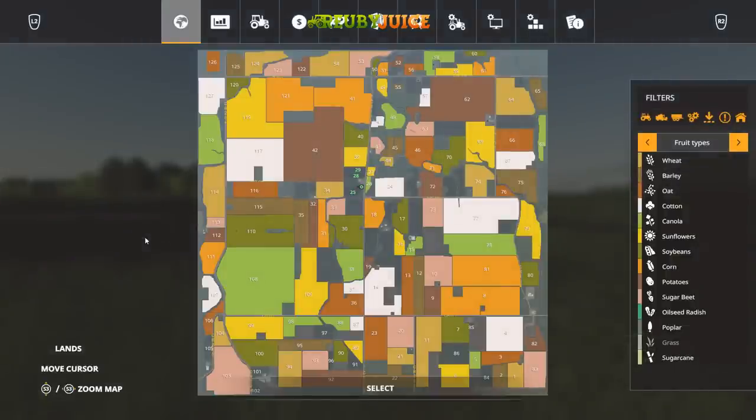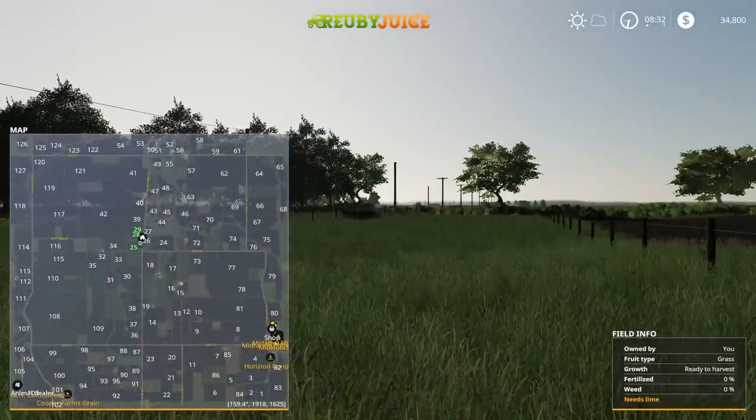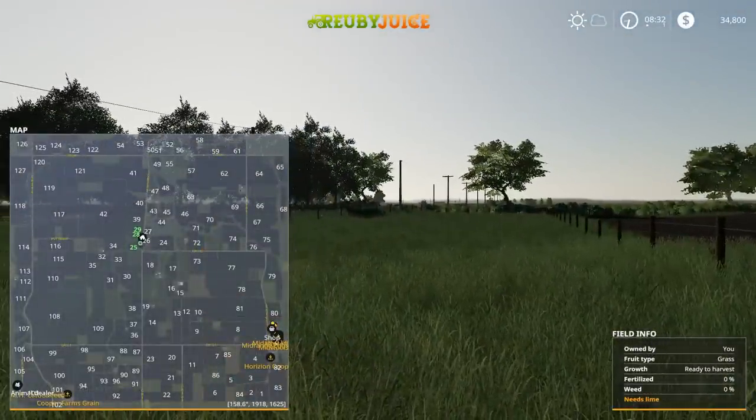This is a 4x map, so it's pretty large. There are 127 fields, and you can see there are some pretty large ones like field 42 and field 108 — they're huge. You also have a number of smaller ones. Lots of smaller fields dotted around throughout the map, but also some really massive ones, and good opportunities to plow some together and create truly massive fields. So if you're looking for a giant map with lots of fields, this is definitely a good option.